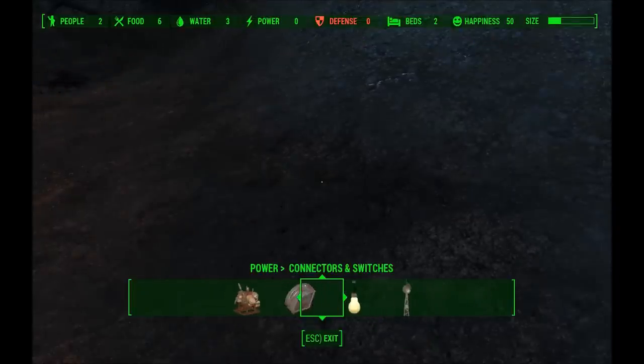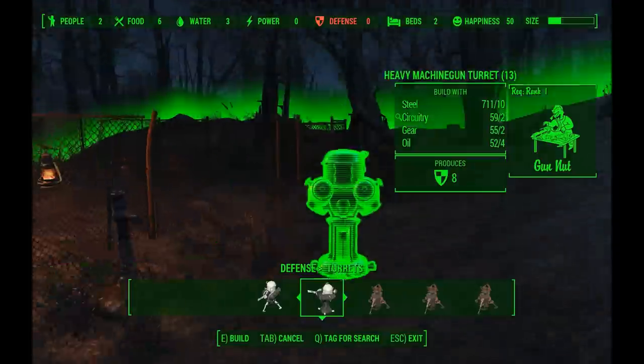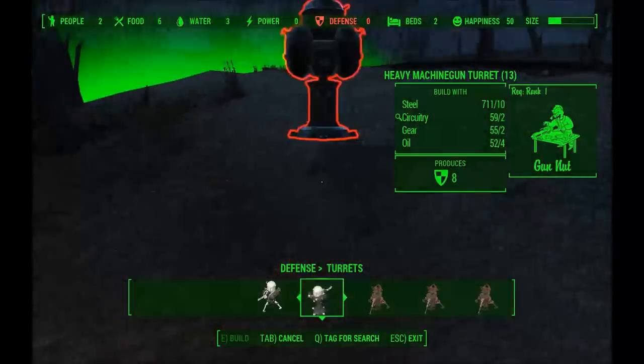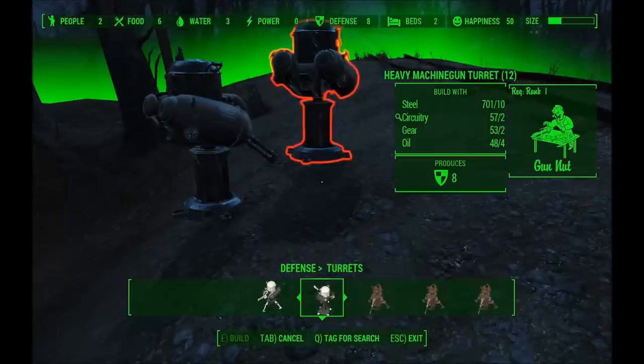I've got no defense here so while I'm at it I'll quickly build a turret. I'll put it anywhere — I can move it later. I couldn't have built that without the supply lines, so it's pretty simple.